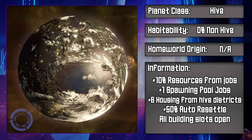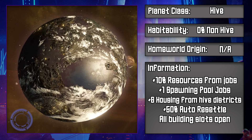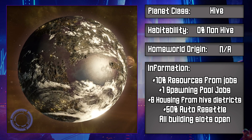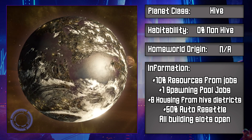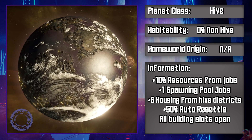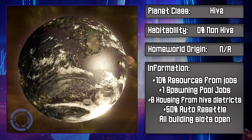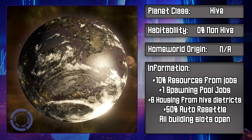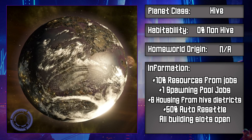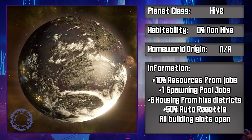Just like machine worlds for robot pops, we have the Hive World for hiveminds. For hiveminds, they have a 100% habitability and a 0% habitability for non-hivemind pops, and it grants a solid list of bonuses: a 10% bonus to resources from jobs, a free spawning pool job, plus 6 housing from hive districts, plus 50% auto resettlement, and all of the building slots will also be opened — though this does come at the cost of all the previous features being removed.